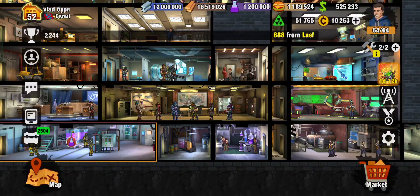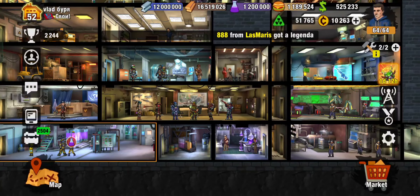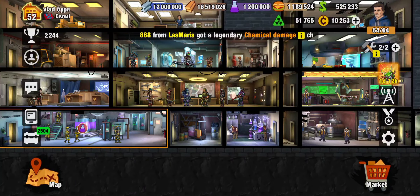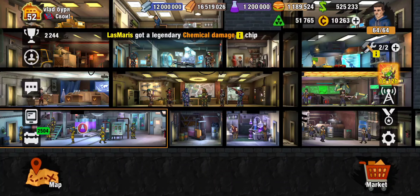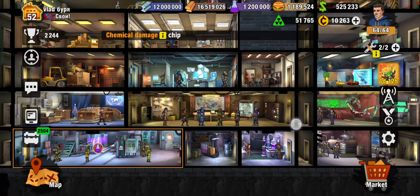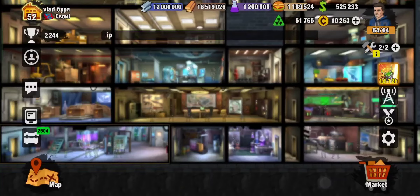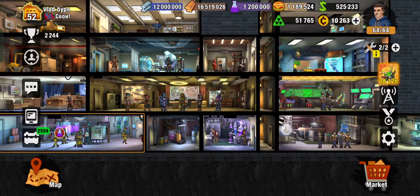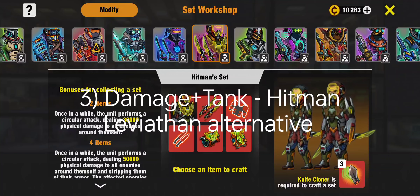Greetings to everyone! Today I will make a video about Infantries that you will need to make a good squad and fight anyone in the Alliance War or Arena. There are three infantry types you can create: Headhunter, Leviathan, and also Hitman, which has become very popular these days.